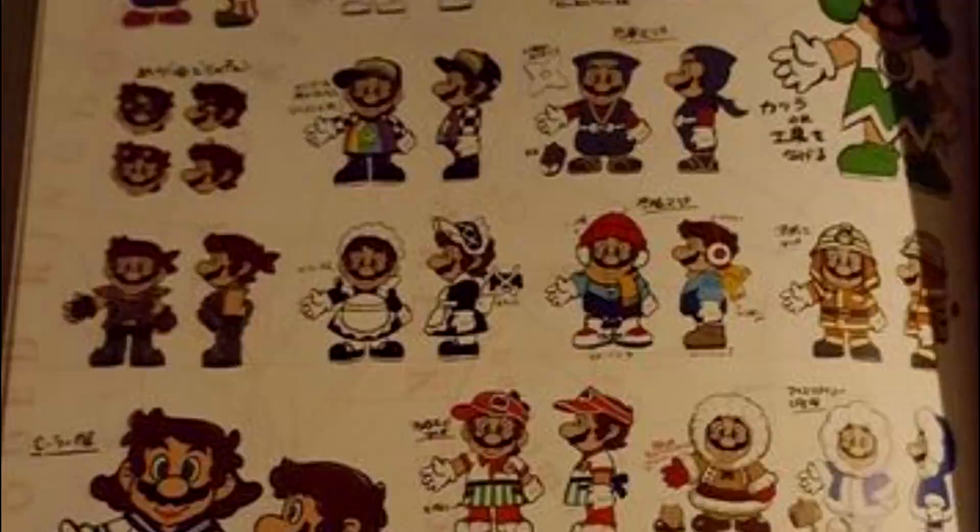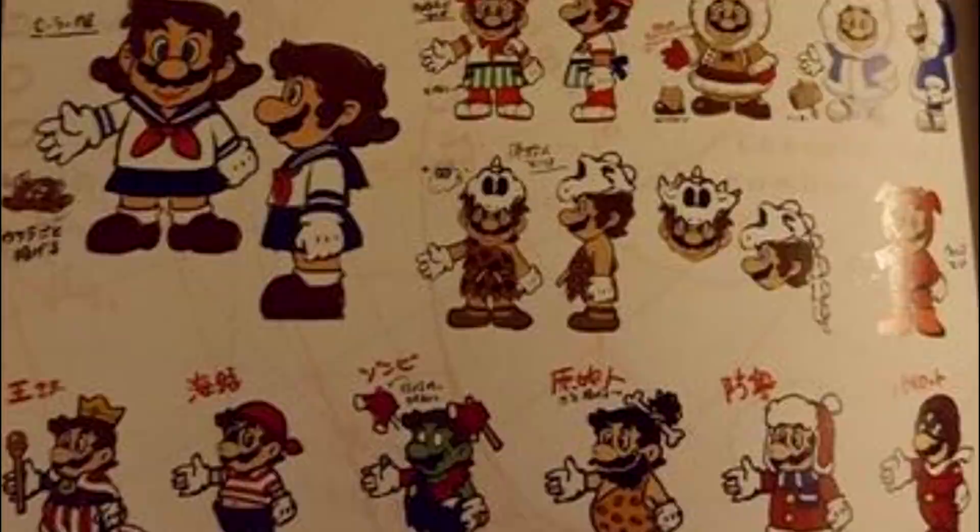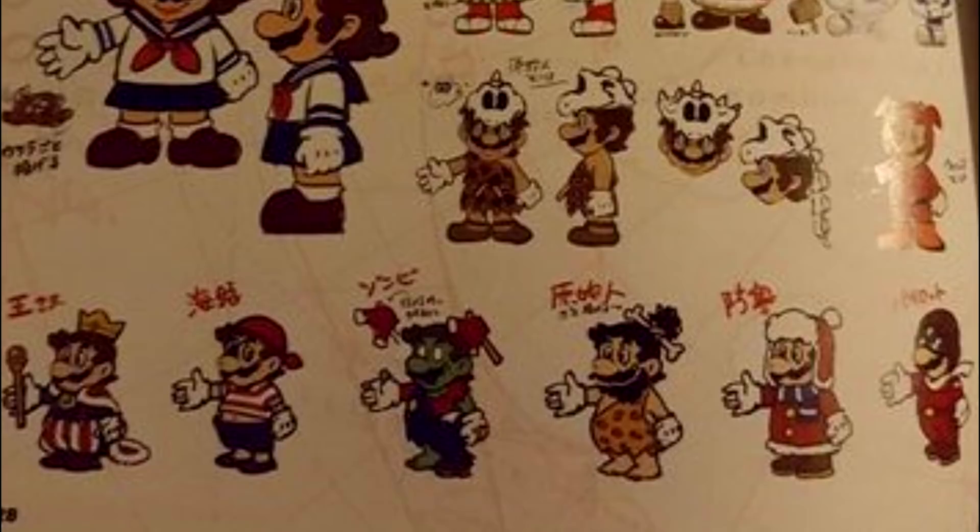Unused Costumes, Super Mario Odyssey. In Super Mario Odyssey, there are a ton of unused and cut costumes, such as a Link costume and a different Diddy Kong outfit with different textures found in the files. But in terms of unused concepts and artwork, there are literally pages worth of different costumes for Mario that never actually made it into the game.